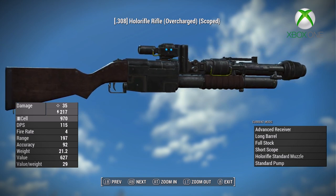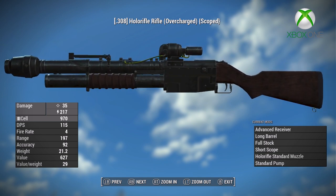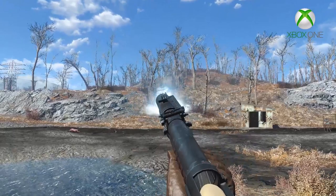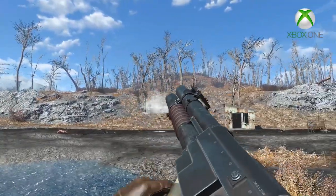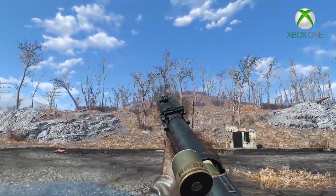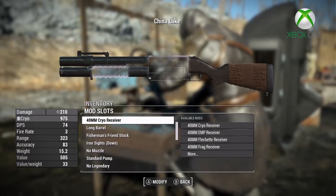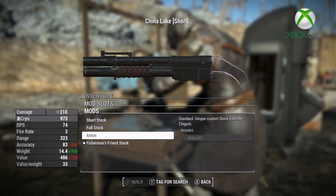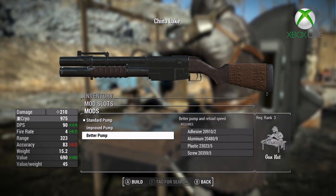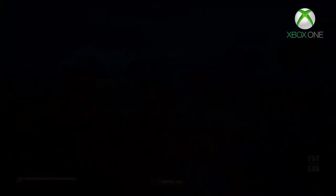This mod adds the pump-action grenade launcher China Lake and the holo-rifle from Fallout New Vegas into Fallout 4. Both have their own custom sounds and animations that look and sound fantastic. There are multiple customization options for both weapons. Furthermore, the China Lake has 12 new ammo types, five unique attachments, and two legendary variants of the weapons that can be found throughout the world. They have been integrated into the level list with a script so they won't conflict with other mods.